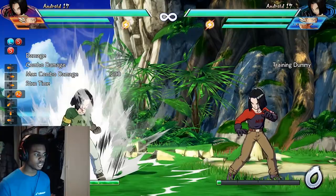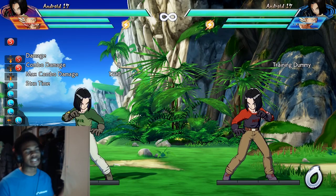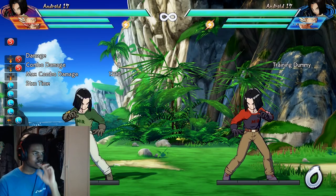Also, when you're applying pressure, you can use that to mix them up by doing a cross-up. It is quite noticeable because the sound's quite loud and he flashes yellow, so it's a 50-50 - but that's a prime example of a general game plan.